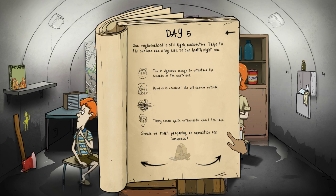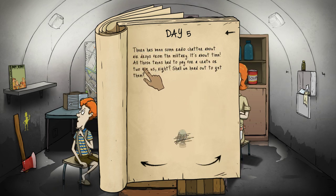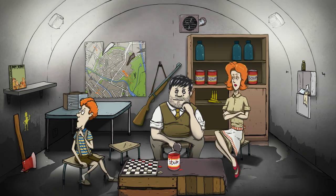Our neighborhood is still highly radioactive. Ted is vigorous enough for the wasteland, Dolores is confident, Timmy seems enthusiastic about the trip. Part of me really doesn't want to send anyone out - it's still highly radioactive and we used up our first aid kit, so if someone gets sick we won't be able to treat them. There has been radio chatter about airdrops from the military - all those taxes had to pay for a crate or two for us! But we can't go out because we don't have a gas mask. I didn't even see a gas mask in the house.